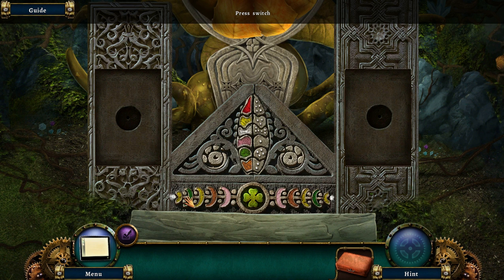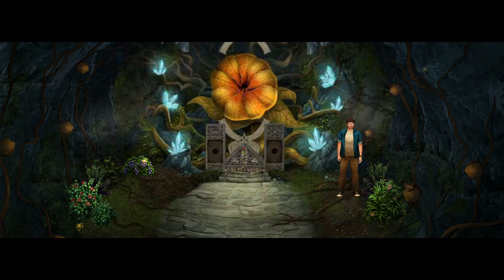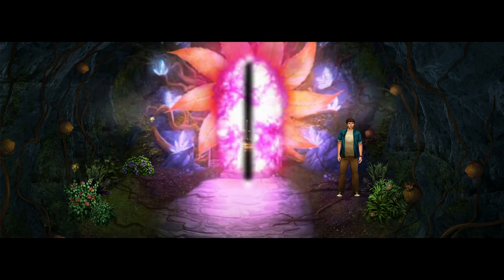Four is green. Five is white — or red. Five is red. Whoops. Okay, we opened the spore. Now we can go back home.